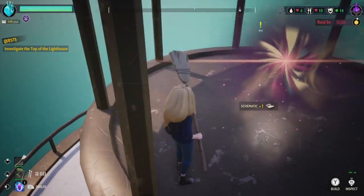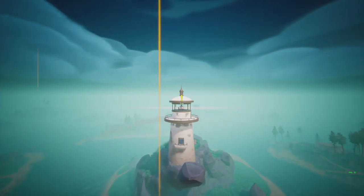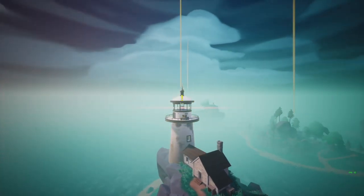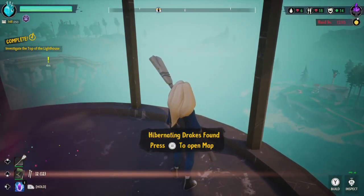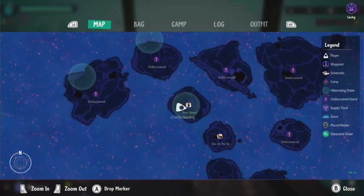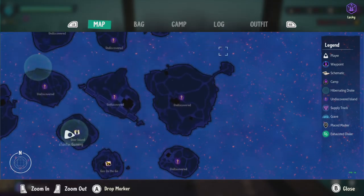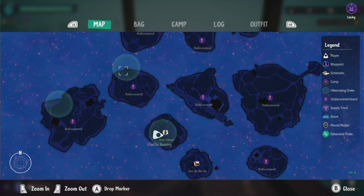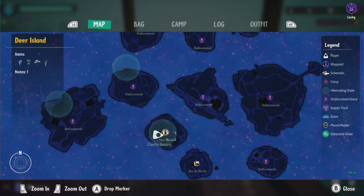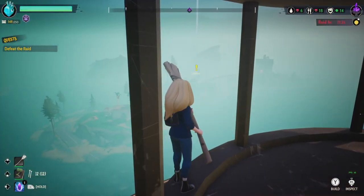Let me get all these broken down and get on top of the lighthouse. Oh, another schematic! What about this — hold the gaze. Investigate the top of the lighthouse complete — there we go, we got it! Hibernating drakes found. So apparently there are some hibernating drakes on this island right here that's undiscovered, and also some hibernating drakes on the deer island where we are right now.